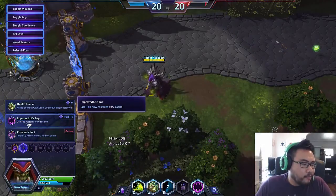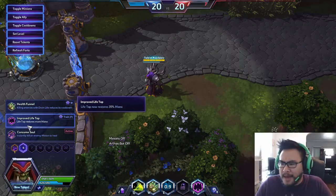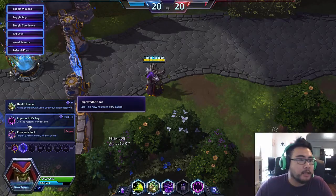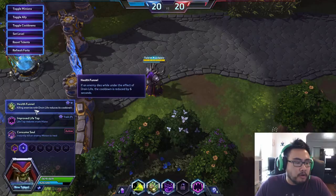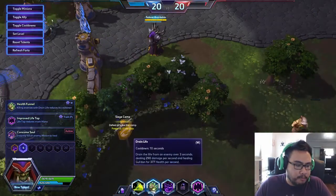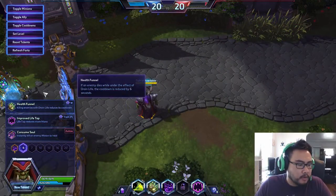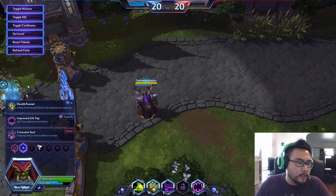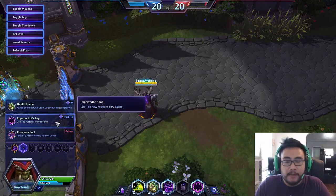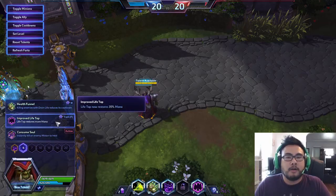Level 4 talents. I think the standard one is to get more mana back from Life Tap — you have to Life Tap fewer times, which lets you do more Fel Flames and more damage. Health Funnel: every time you kill a unit with Drain Life, its cooldown is reduced by 60%, bringing it from 10 seconds back down to about 4 seconds. It gives more sustain and could let you keep Drain Lifing minions continuously.